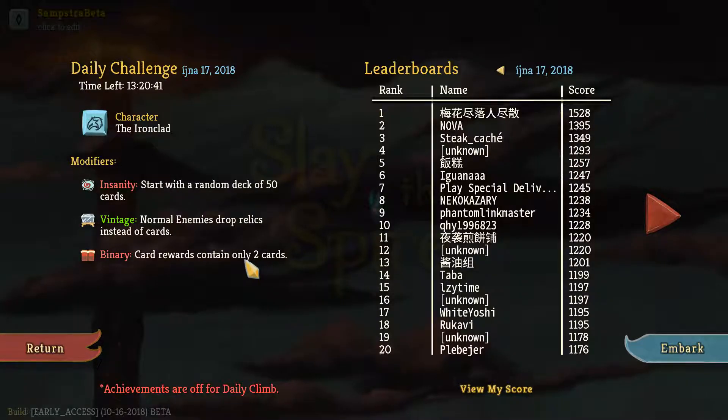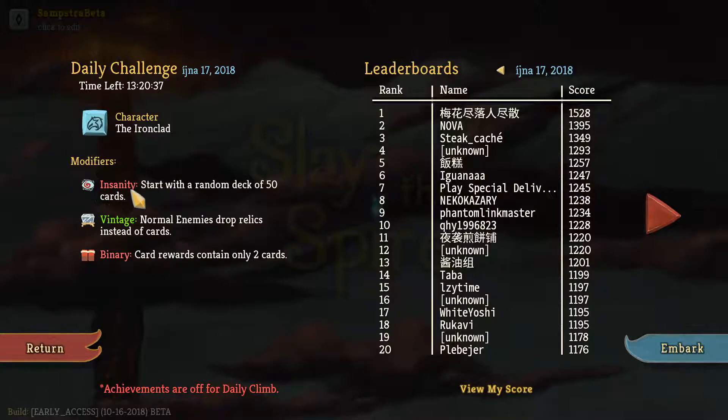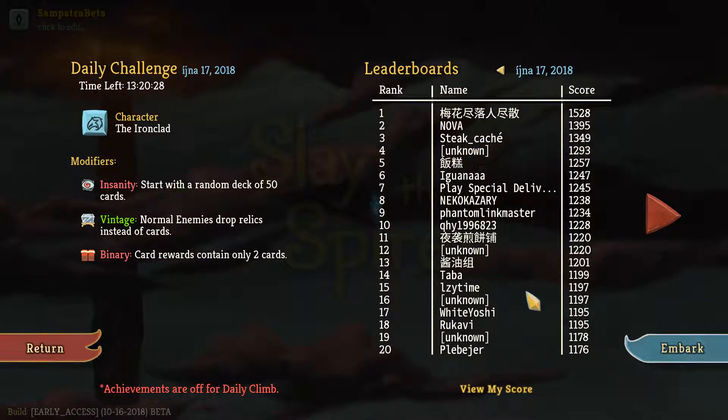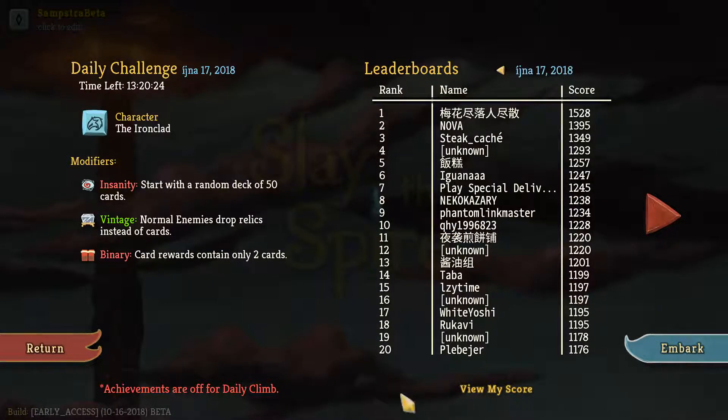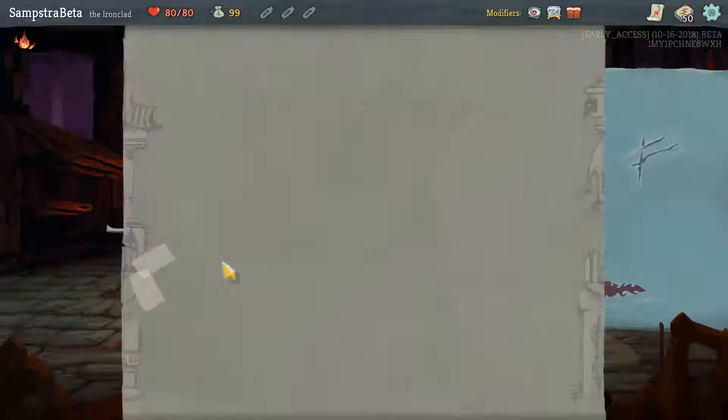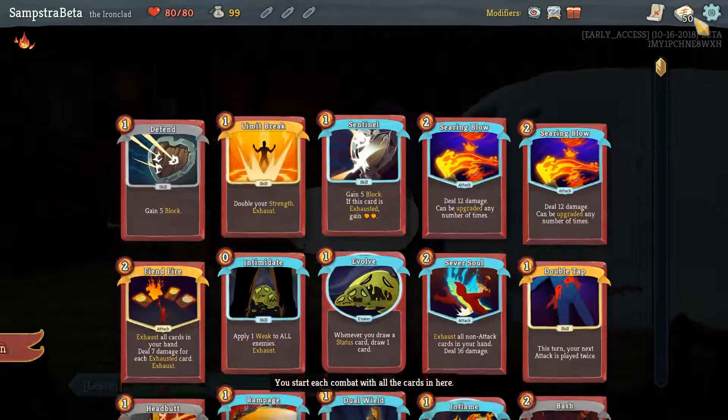We can only pick between two cards, so we're not going to get that many new card options. But Insanity with the Ironclad is going to be huge, and Vintage — wow, you can see the score is fairly high. I'm not going to go through the top 100 like usual because we have very slow internet, so we'll just go straight into it. Insanity with Ironclad seems really interesting — let's see what we get.